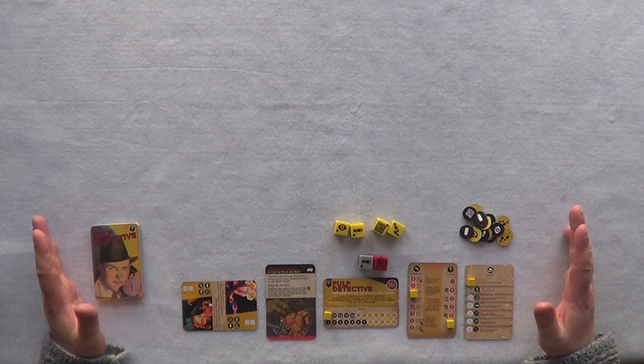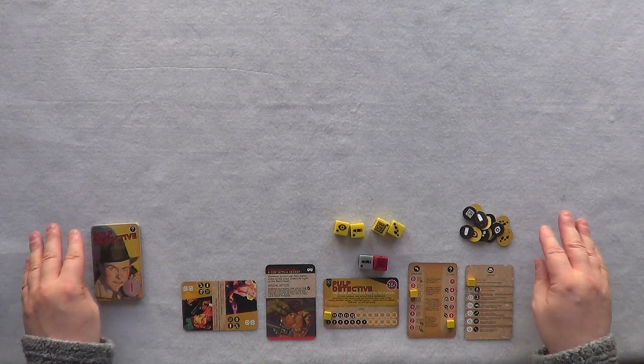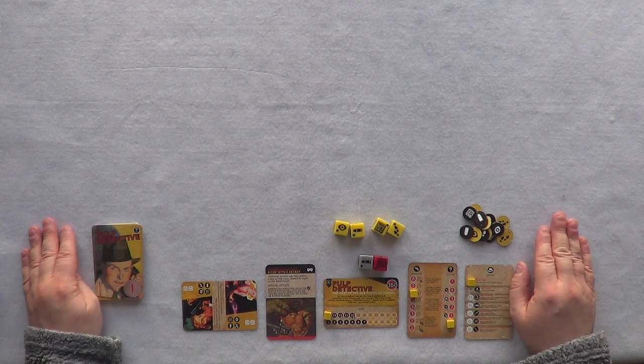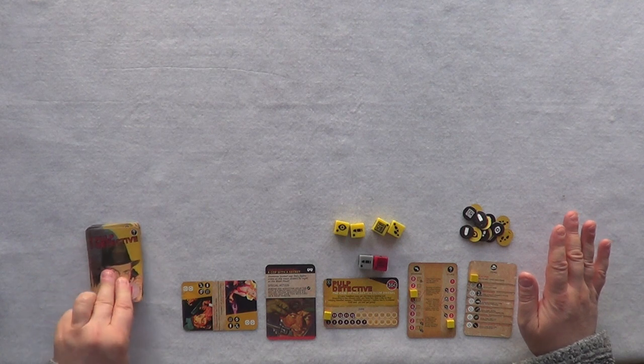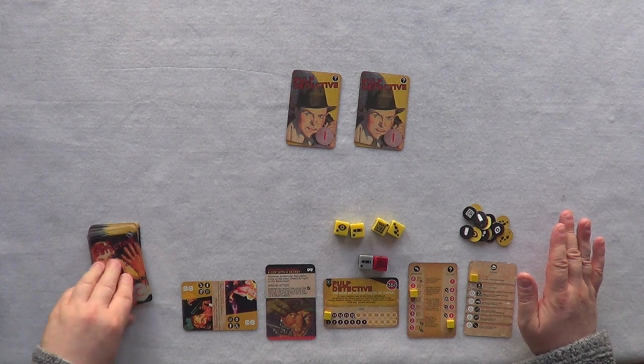Each turn is split into three phases: we have the Storyline Phase, the Investigation Phase, and the Time Marches On phase. We start with the Storyline Phase — what you do is take the top three cards from the investigation deck.